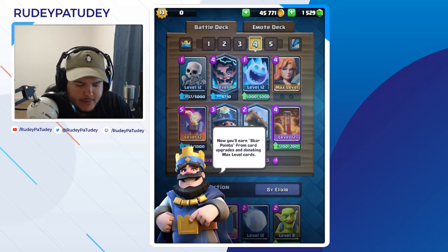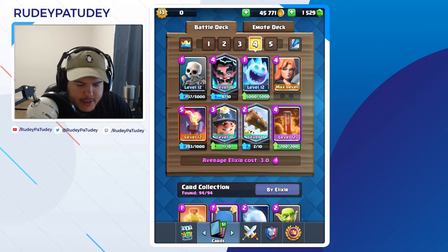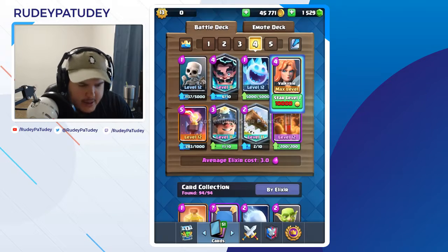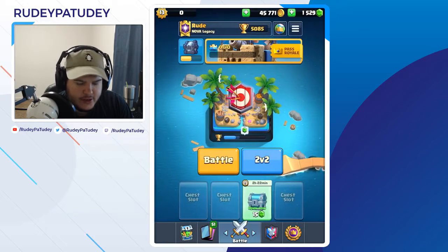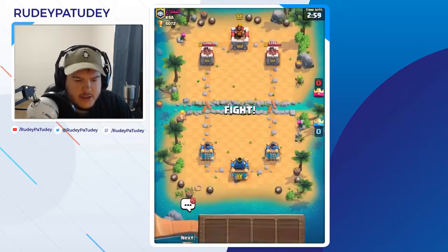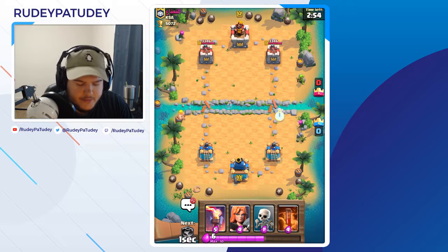Donating max level cards earns you star points on cosmetics — a gold Valkyrie. How many of these do I need? 10,000! How fast or slow do I get them? I don't know. I'm finally level 13 — holy crap. I only have one level 13 card in my deck though, so that kind of sucks. I think that's my Valkyrie, yeah.